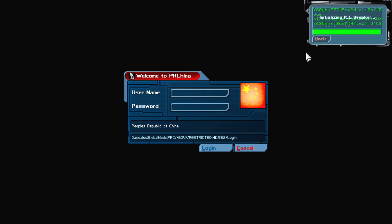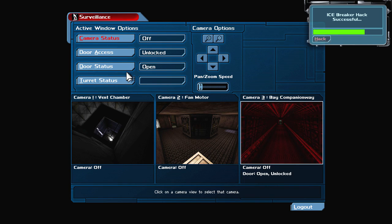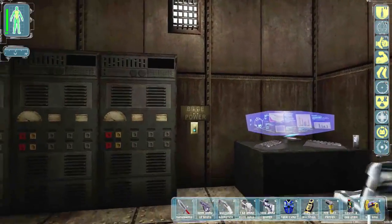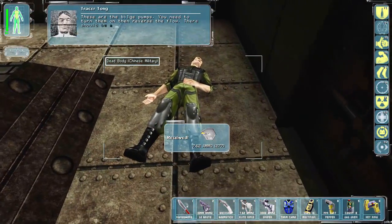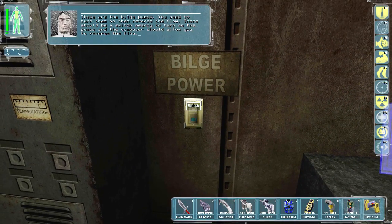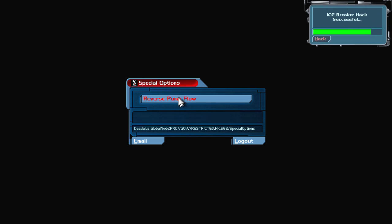These weapons aren't really truly silent - I'm just going to turn it off, I don't care. He stopped caring about me. Apparently that doesn't shut off that camera though. Let's see here - bilge power. 'These are the bilge pumps, you need to turn them on then reverse the flow. There should be a switch nearby to turn on the pumps and the computer should allow you to reverse the flow.' Alright, hack this guy and reverse the flow - I feel like I'm turning it off though.